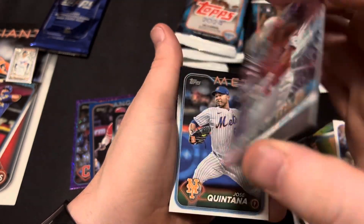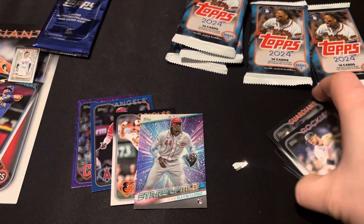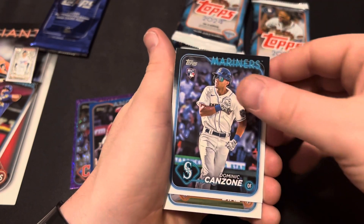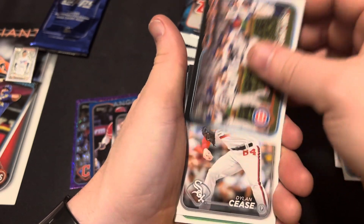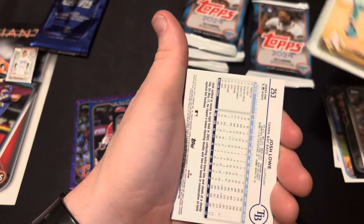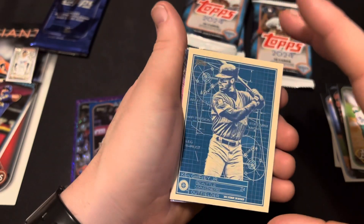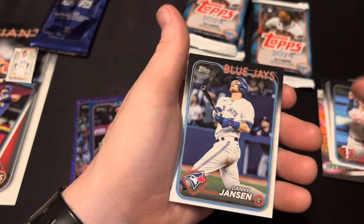Jose Ramirez. Mike Trout — Stars of the MLB. Quintana, Gavin Williams, and Austin Gomer. Christopher Morrell, Varsho, Dominic Cazone, Edwin Diaz. American League Leaders, Cubs, Dylan Cease, Ruiz. Josh Lowe — it's backwards for some reason. It's like a hollow foil Ken Griffey Jr. blueprints. All the inserts are just backwards. Bobby Wood Jr. We got a Kyle Braddish, a Joe Ryan, and a Danny Jansen.